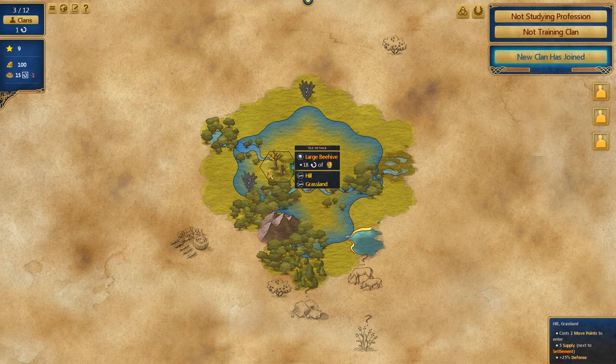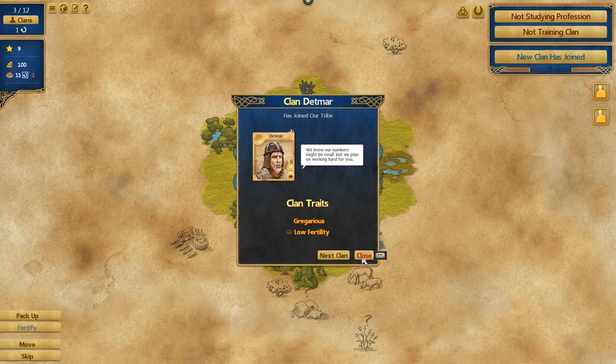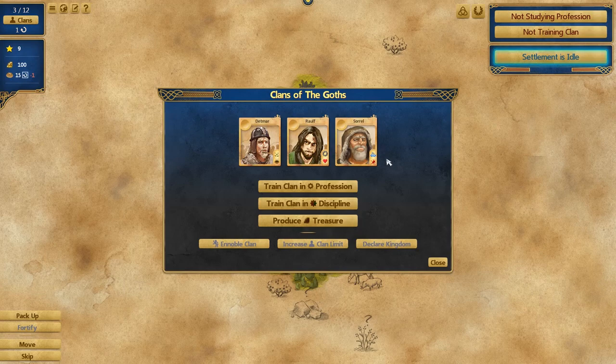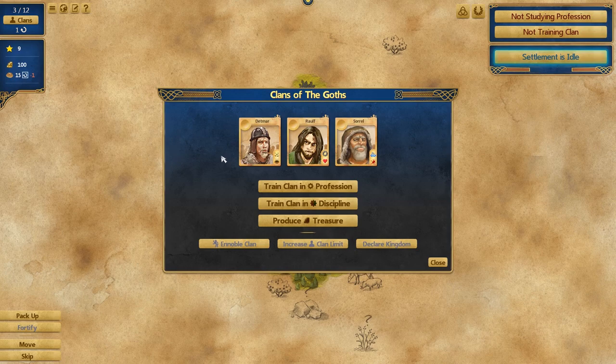We can see the terrain information in the lower right. What we have here is an unidentified plant — we can't really use it until we identify it — and we also have a beehive. Not a ton of resources here. We already have a negative food balance, so identifying that plant could be really important, especially if it gets into winter.